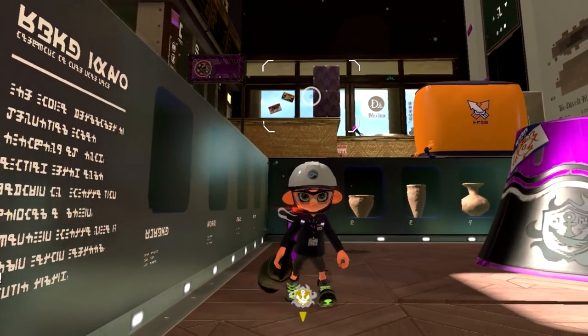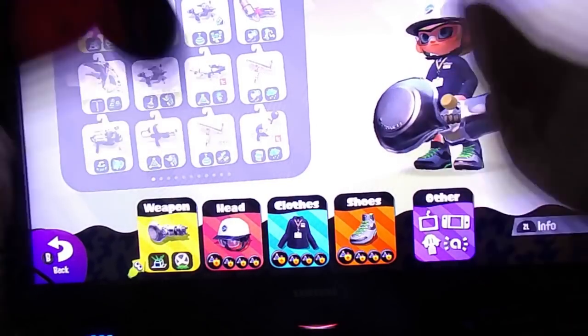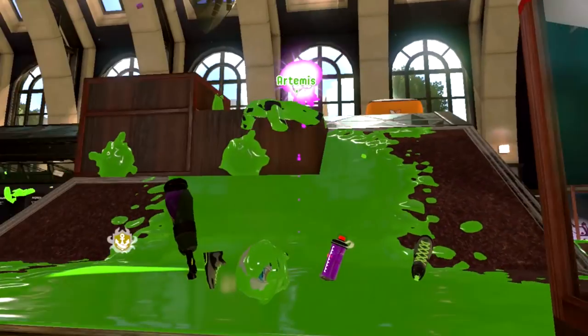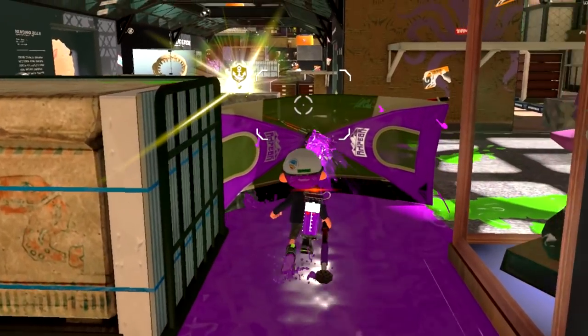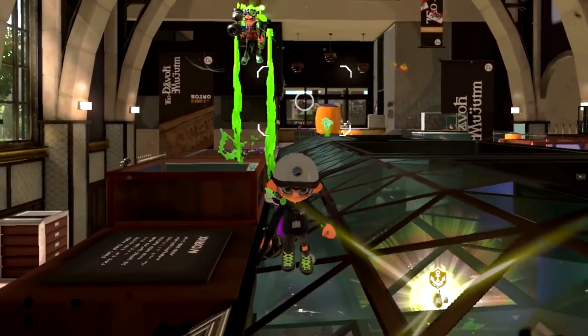Before we get into the effects, I want to make sure you know that the name of this ability is a bit of a lie. You might think you've got some anti-explosive protection, but then you go all DX when you get one-shot. A direct hit from any sub or special will always splat you, so this doesn't make you invincible. What it does is give you extra protection when you're in the splash damage radius.